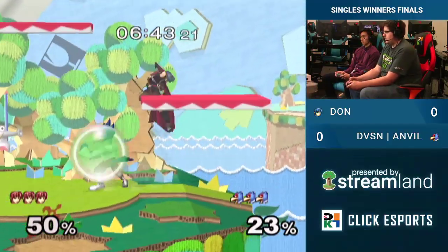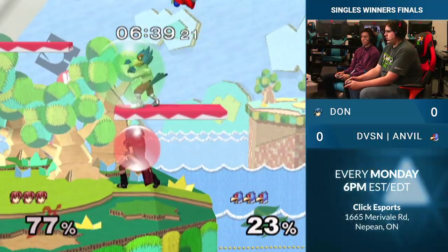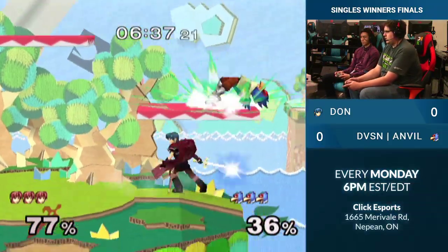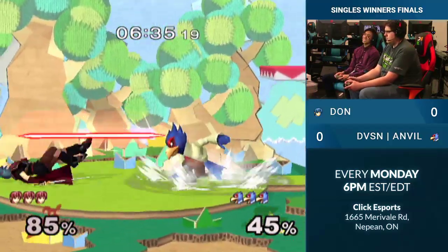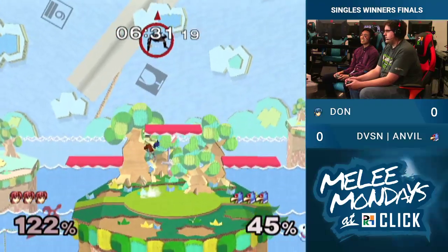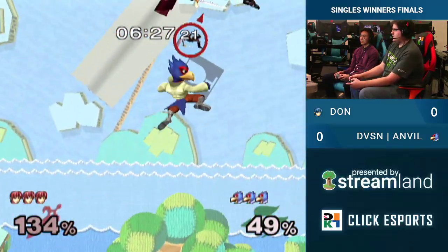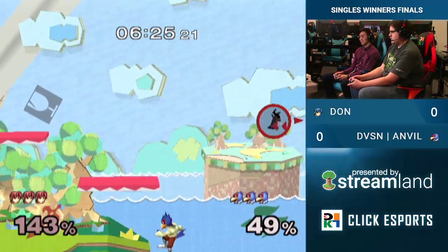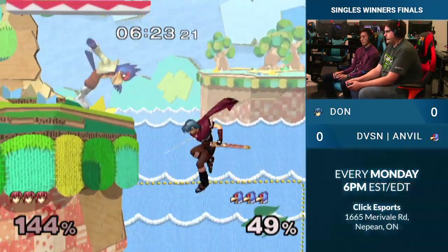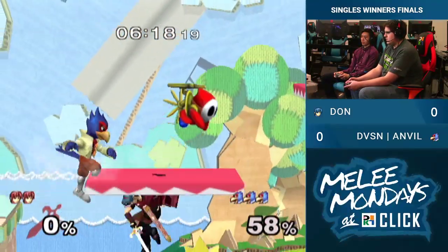Down throw at zero. Up throw not as good at zero percent. This goes for the down throw into redrab. Oh no! Let's pretend that didn't happen — he up surged. There we go, nice backhand. Does he chunk? He doesn't. Anvil with good awareness to just kind of crouch the side B from Marth to punish there.